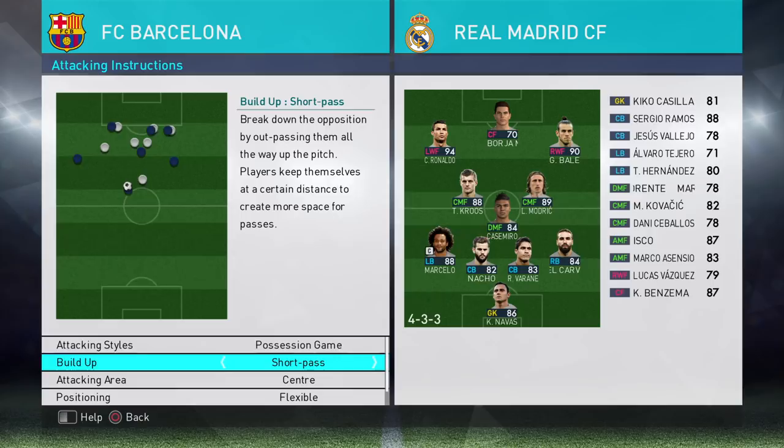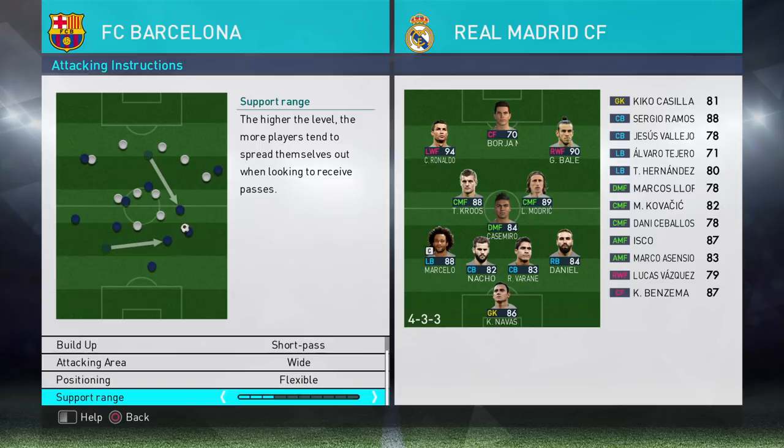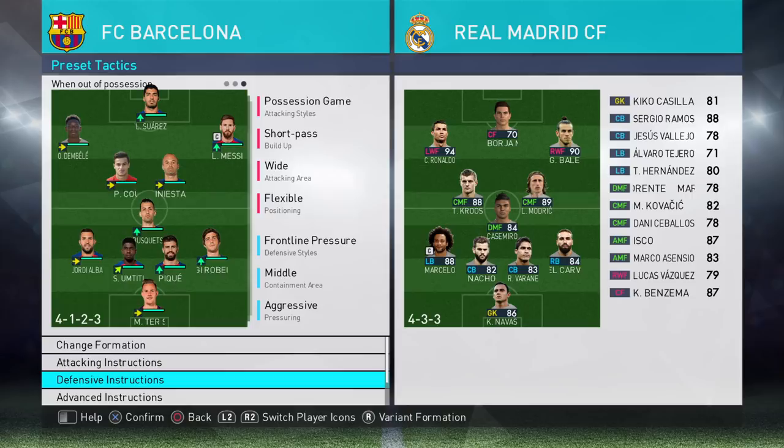On to attack instructions — I've gone for a possession game, so it's quite a slow build-up: short pass, central attacking area. Actually I'll go wide, which keeps my players nice and wide. I've gone for flexible so Messi can interchange with Suarez and Dembele. I've set support range to three, nice and close, so players come to the ball and support the player on the ball, allowing you to play that tika-taka style which many of you like to use with Barcelona.